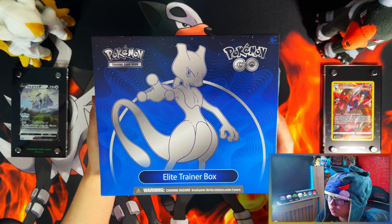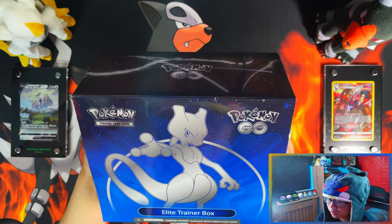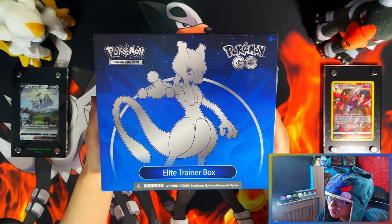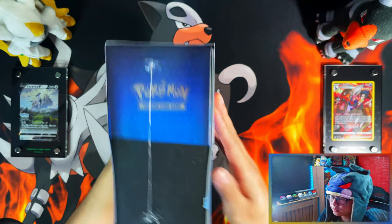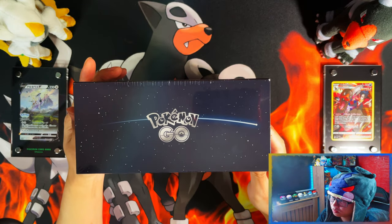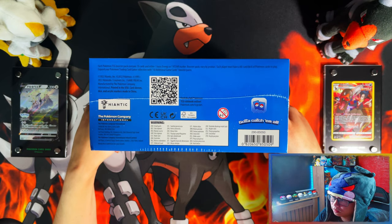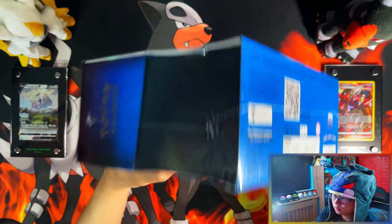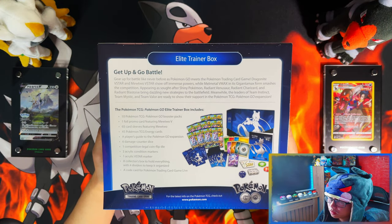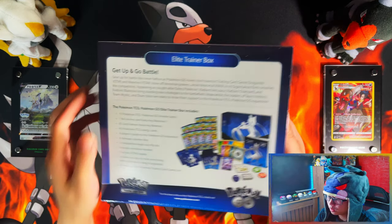Alright guys, so Pokemon Go Elite Trainer box. Here's the front of the box featuring Mewtwo, with my favourite colours, both navy and baby bluish. Here's the side, the top. That space sort of background there is nice. And the bottom of the field card, I don't know what it would lead to. Here is the back with the contents. I'll leave that on there for a second so you can read it. And let's crack this bad boy open.